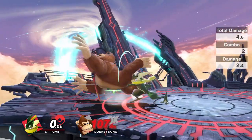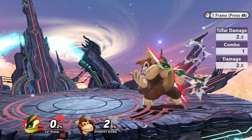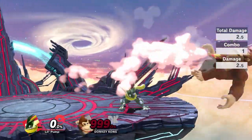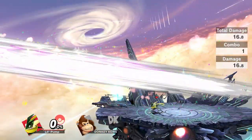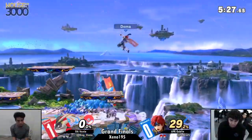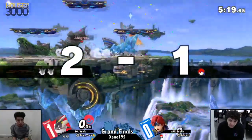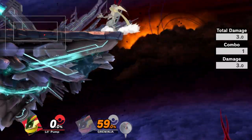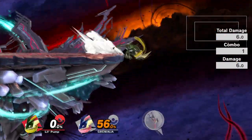If you connect with Greninja's thigh on the first or second hit of back air, you'll do set knockback — so at 0% they'll take the same knockback as at 900%. This doesn't come up very often unless you're going for a cross-up. Against fast fallers you can force a tech chase with it. If you ever get a thigh hit of back air while edge guarding, you can true combo into another back air. The biggest use for a thigh hit is stage spiking — if you jump into your opponent's up-B as you hit them with back air, you can stage spike them with the thigh hitbox. Because they're waiting for the third hit, they might not even tech it.